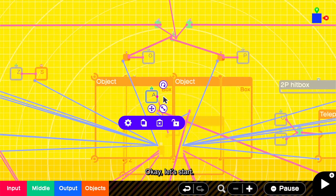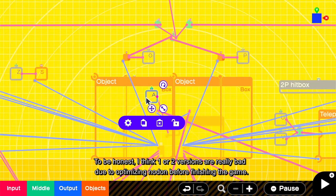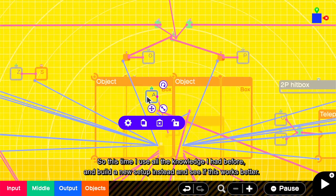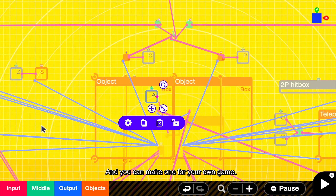Okay, let's start. For the special move setup, I keep improving across all different versions. To be honest, I think one or two versions are really bad due to optimizing before finishing the game, especially on the early versions. So this time I use all the knowledge I had before and build a new setup to see if it works better. You may have different special moves in your game, so this gives you an idea how I made the basic ones, and you can make one for your own game.